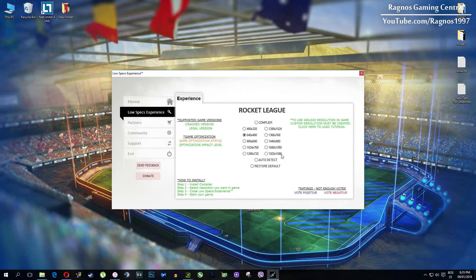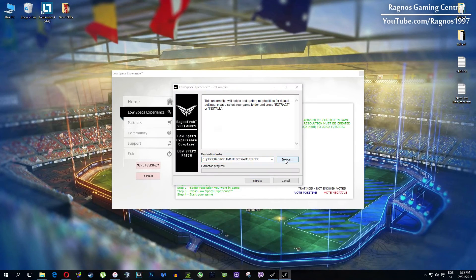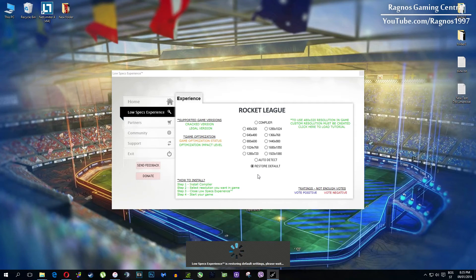At the very end of this video — if you are not happy with the results or the look of the graphics, you can always restore default game settings. Just click on Restore Default and the installation will load. Then click browse, navigate to your game folder, select it, press OK and hit extract.